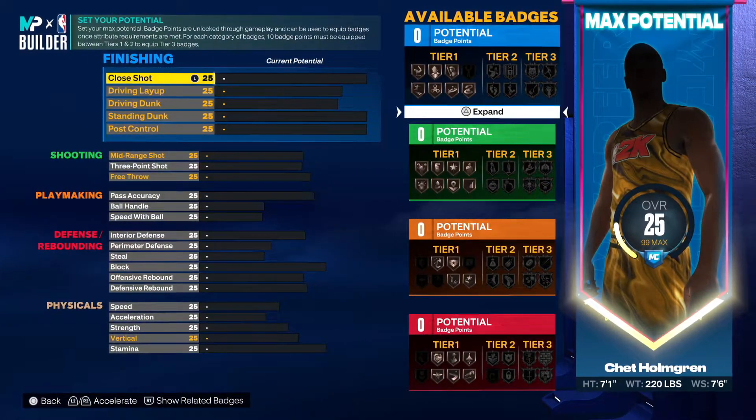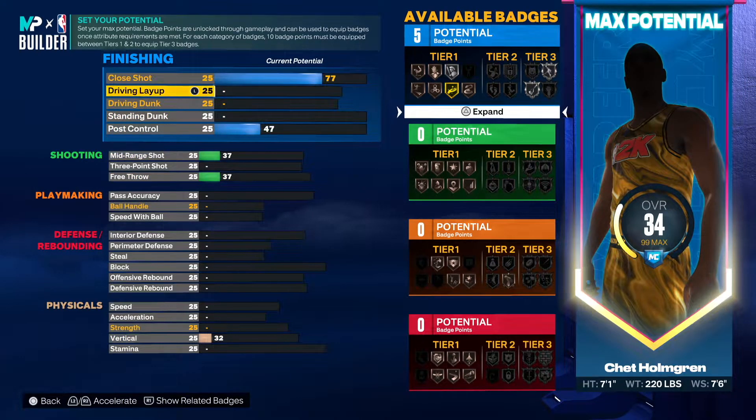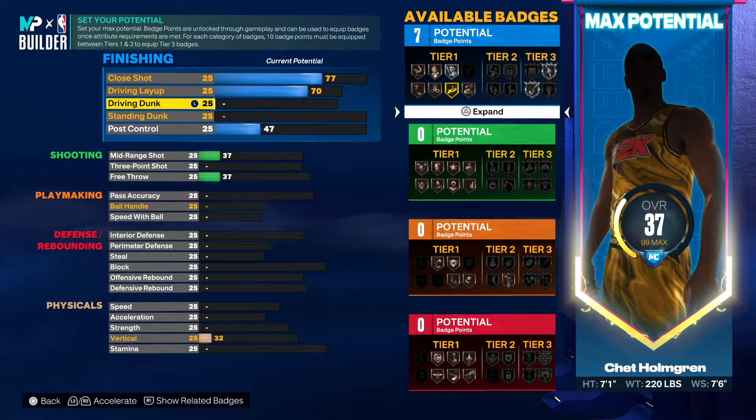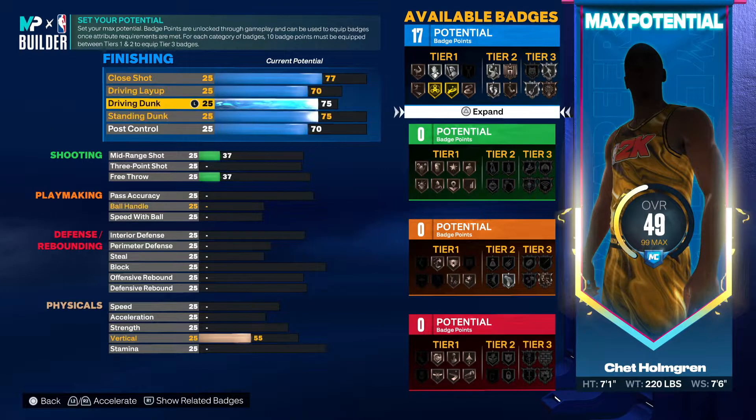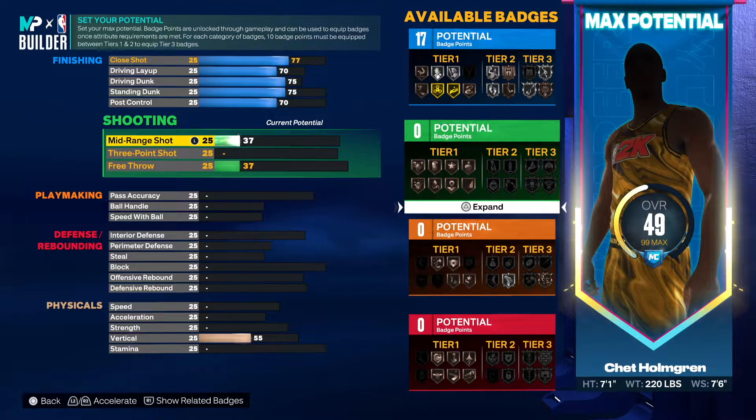When it comes to this build, you want to get the close shot up to a 77 because that's what 2K had him as. Driving layup is a 70, driving dunk you want to go 75, standing dunk is also a 75, and he had a post control of 68 but I'm gonna go 70. So we're getting 17 total — this is what 2K has his attributes as.